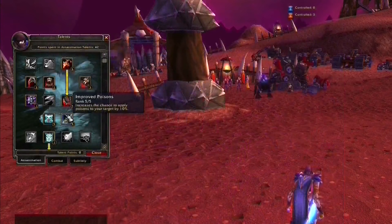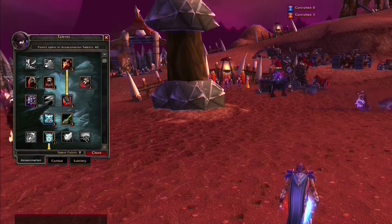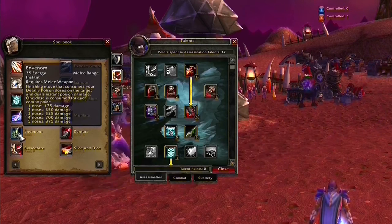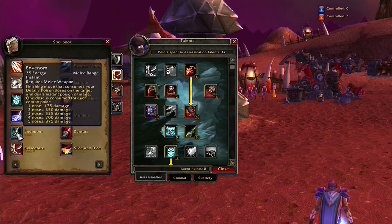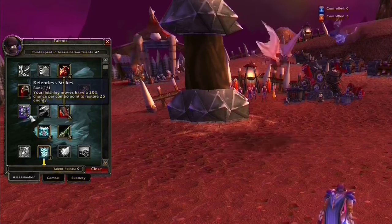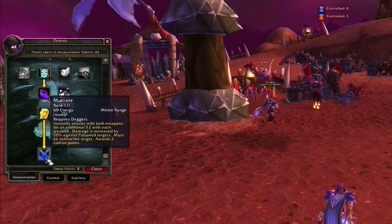The Assassination tree is the poison tree in every way. You've got Improved Poison for increased application chance, Vile Poisons for increased damage, and a brand new TBC spell — Envenom — which replaces Eviscerate most of the time. It does damage based on deadly poison stacks and combo points, goes through plate and mail to full effect. I also keep Cold Blood for burst, Relentless Strikes giving 100% chance to restore 25 energy on five-point finishers, and Mutilate itself hits like a truck.